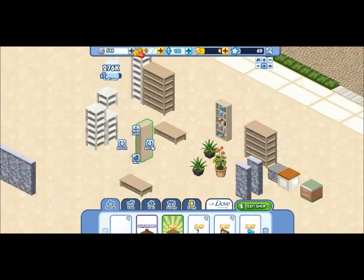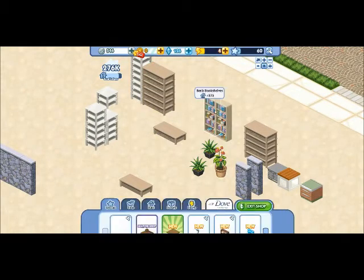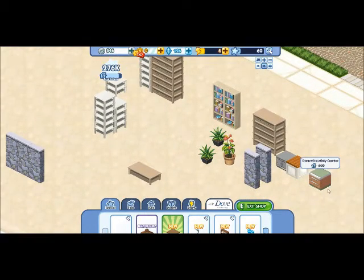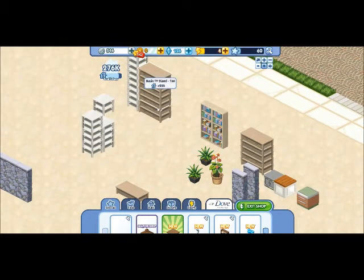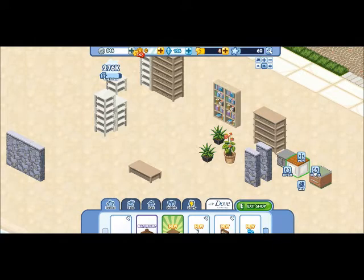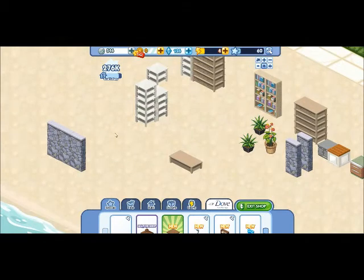Here you can see I have two bookshelves, a bunch of brown tables, and white tables. All these items are still available at the shop in Sim Social. The brown tables are about $330 Simoleons, the white ones are $200 Simoleons. These dividers are $1,000 Simoleons each. I also have some flowers for decoration, and some kitchen counters here. I'm going to show you something about that too.